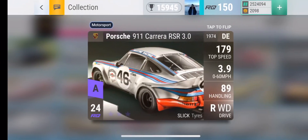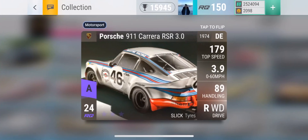Following the Martini is the Carrera RSR. This was a prize car from the last event — I think it was the Mazda event. This is the only A-class car you can get from the Carbon Fiber pack, so if you do get an A, it's 100% going to be this.